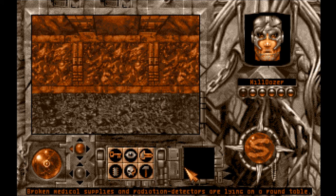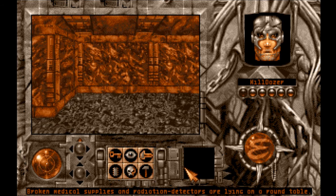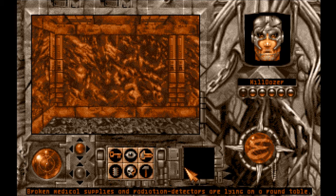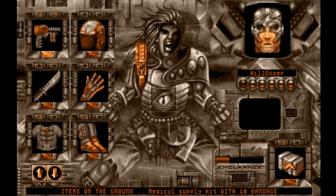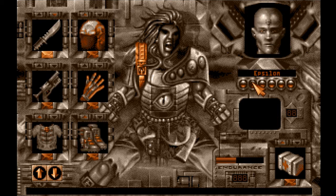Broken medical supplies and radiation detectors are lying on a round table — apparently the table is this way. Nice! We've got first-aid kits. Now Epsilon has one. It only has three — there's three in them.